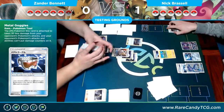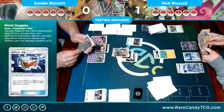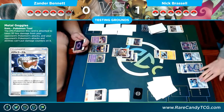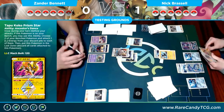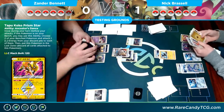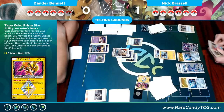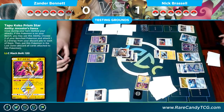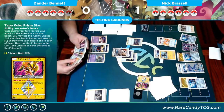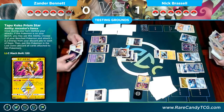He has a Tapu Koko Prism Star and since he already has two Lightnings in there, he's going to use it. There's another Nest Ball so he gets all three Honedges down that weren't knocked out on the first turn — really strong. Adventure Bag is going to let Nick get more tools into play. He won't be able to attack this turn but he'll definitely be set up for the rest of the game: two Honedges one Lightning away from attacking, one that can attack with a Double Colorless once he draws it.